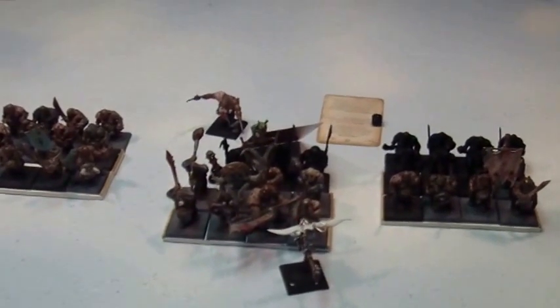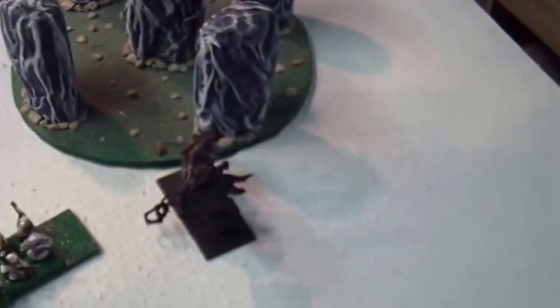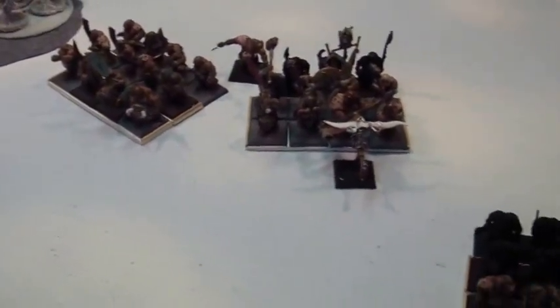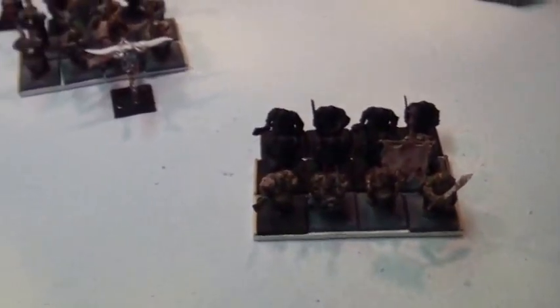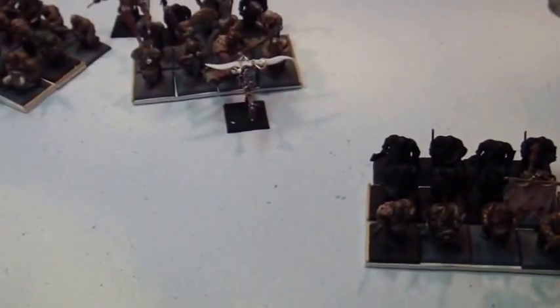Steve's turn two: Maneaters passed their march move and moved up. They marched up. Inevitable charge of the gyrocopter — and they moved up. The Gorger came on. Steve rolled three for the magic phase and used his power stone to throw five dice at bubble regen and got 18, not the needed 20. So we survived that. No shooting, so we went straight to hand-to-hand.